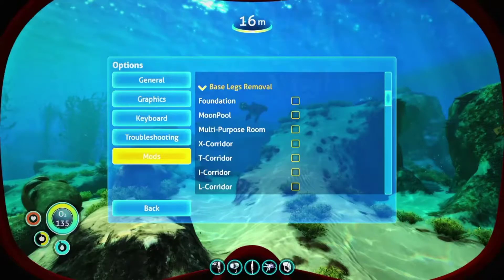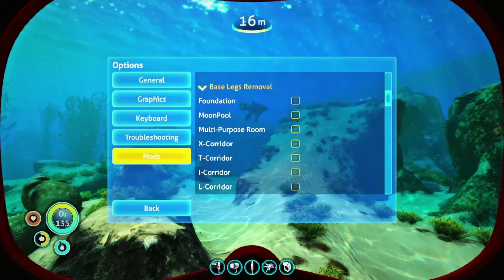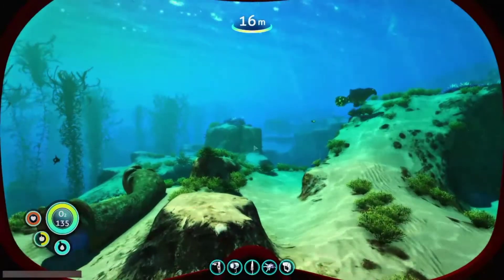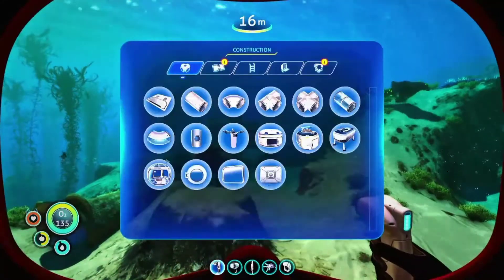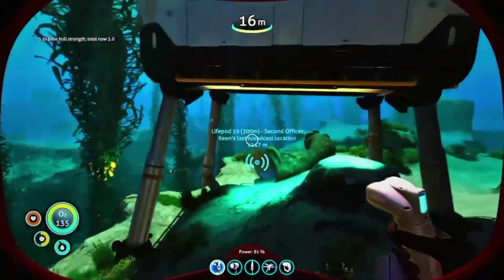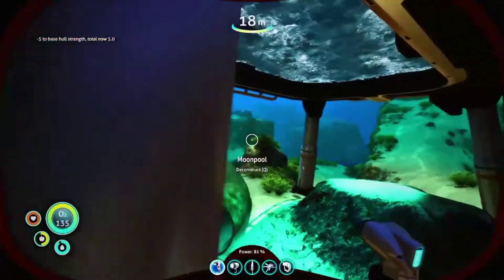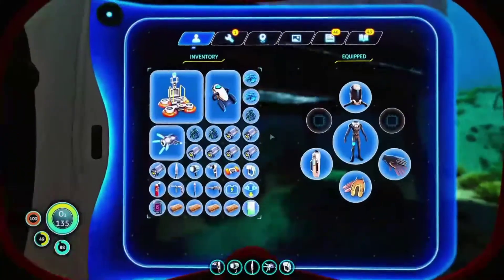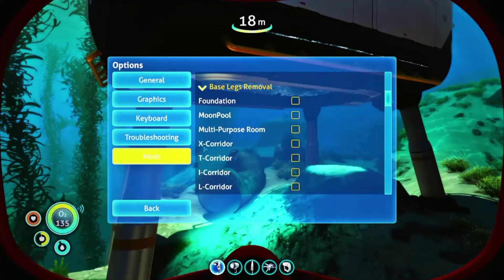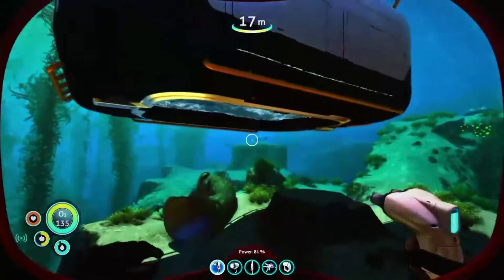I want to cover the base leg removal mod — it's a really simple mod that works very well. Say you've got your moon pool and you're tired of running into the legs all the time with your seamoth. You can go into the mod options and remove the legs, just as simple as that.